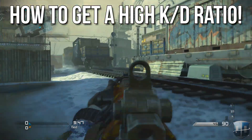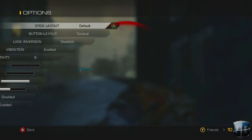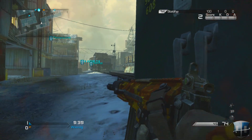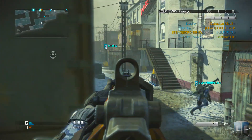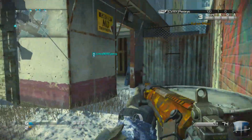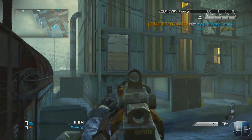The first tip to improve your KD ratio is to slow down. Right when everybody gets the game, they're like 'I gotta get as many kills as I can, rush rush rush,' but they don't even know the maps or what the game's like. I suggest slowing down — not necessarily playing defensively or corner camping, but just not rushing.